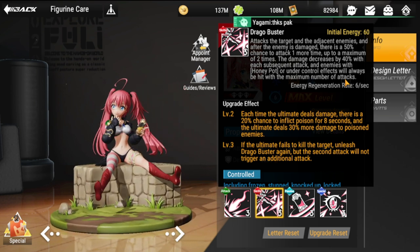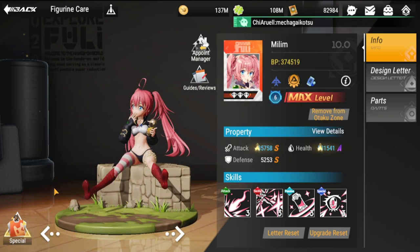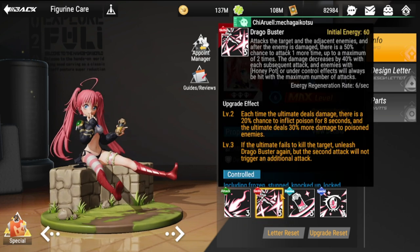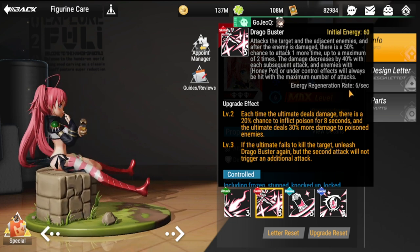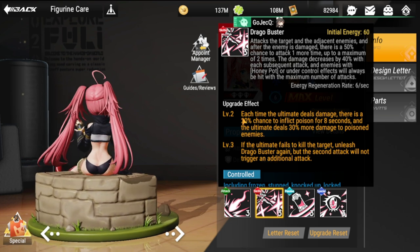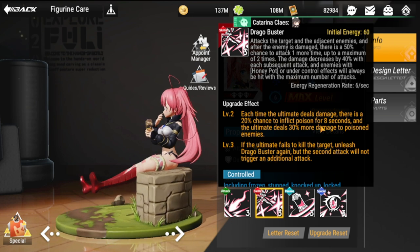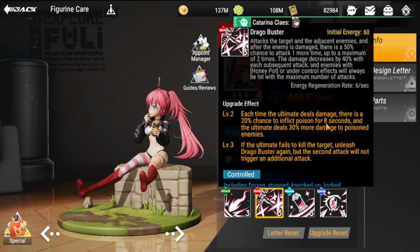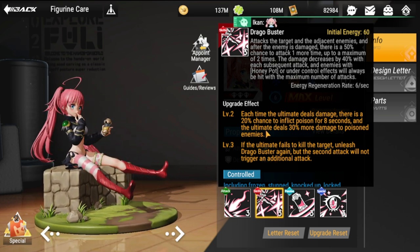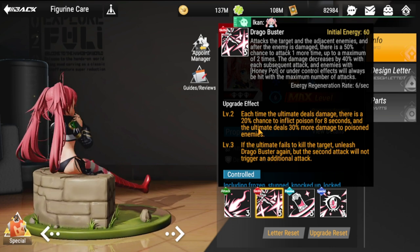Enemies with a honeypot or under control effects will always be hit with the maximum number of attacks, so this is really going to hurt mobs. If you pair her with Rimuru, they're going to clean up a lot of mobs. Energy regeneration for her ultimate is 6 per second. At upgrade level two, each time the ultimate deals damage, there's a 20% chance of inflicting poison for 8 seconds.